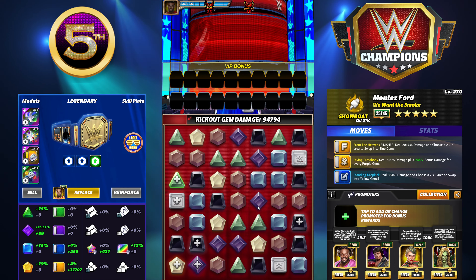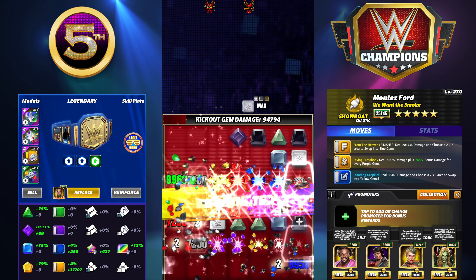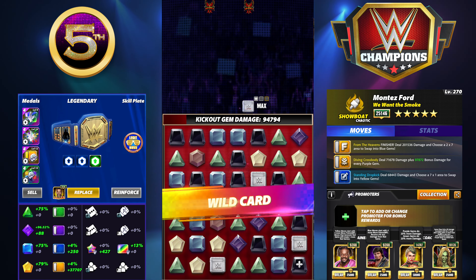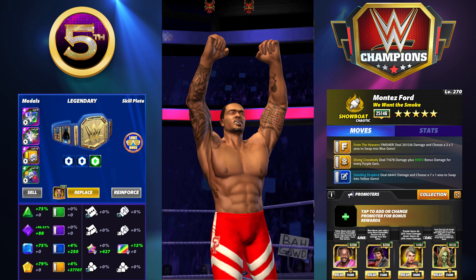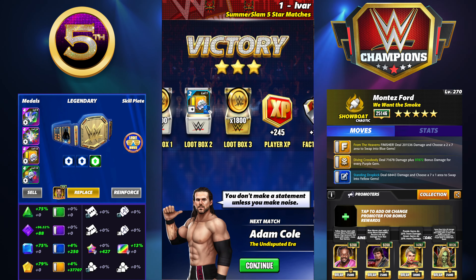Going on the top row does two things for us: it fires the boss plate off, which is key, and then reloads this move and fills the finisher. Now we have more purple gems on the board so we can hit this again. We do another — this time 1.4 million — so we're at around 2.5 or 2.6 million total.